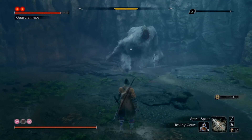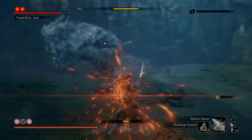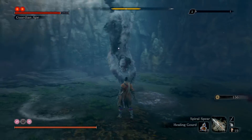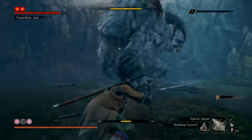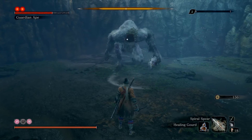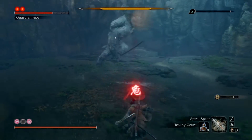Just stand still till he hits you with the sword, and you need to deflect it perfectly to make him do this move — L1, R2, R2. Look at his posture. Push out for the scream.